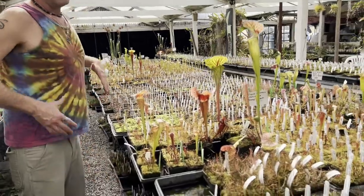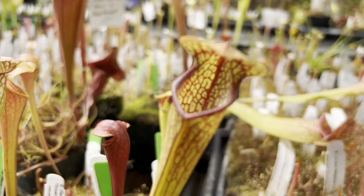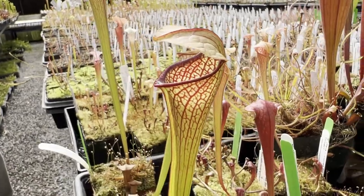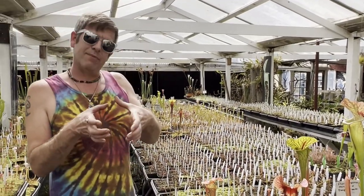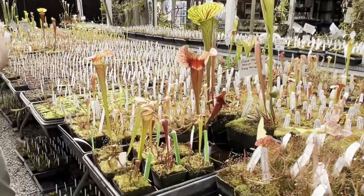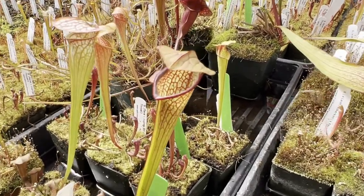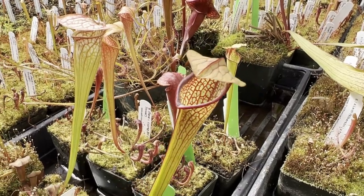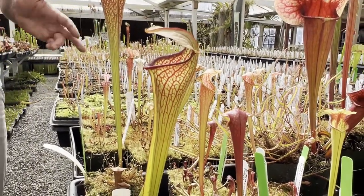Peter made this very famous cultivar called Deep Throat — that's the cover of the Savage Garden — and I've been really loving crossing that plant. This one is Rubra giant — Rubra gulfensis giant by Ancestral — crossed with Deep Throat. Rubra gulfensis ancestral has a very boxy mouth, and when crossed with the giant Rubra gulfensis it made this really tall Rubra gulfensis with a boxy mouth and a nice bronzy color. My favorite out of that cross we're going to name Pelican. Sarracenia opens in spring with lighter color and then suntans into full color, so I'm expecting all of these to be even darker red in a few weeks.